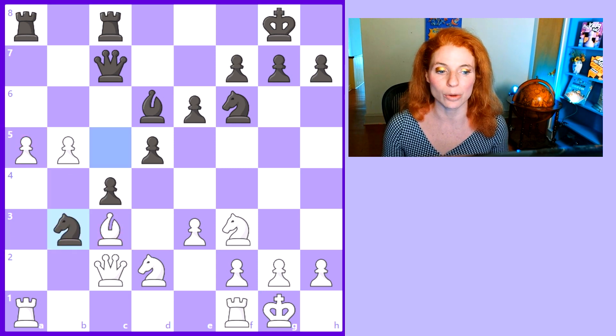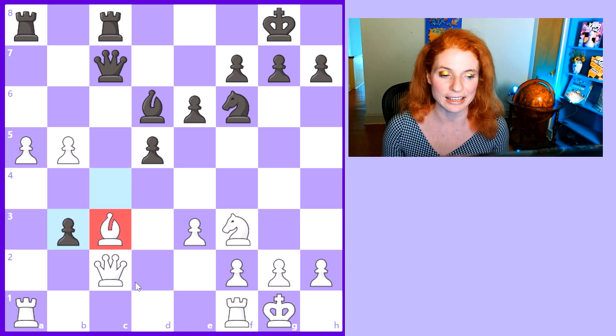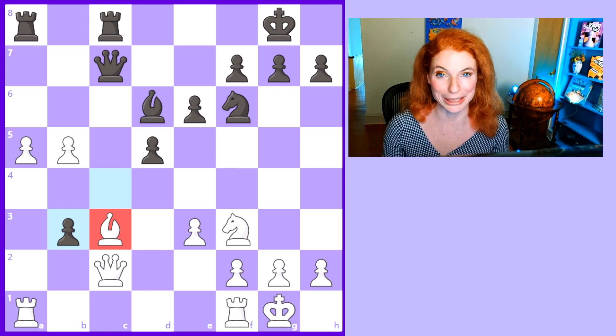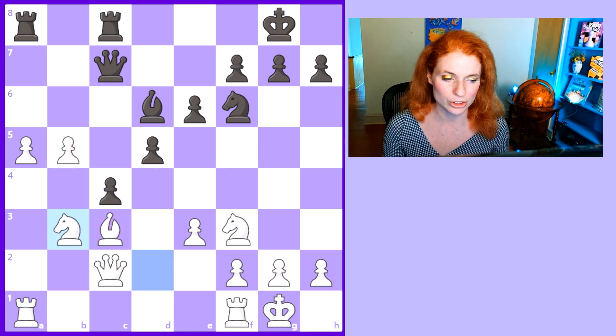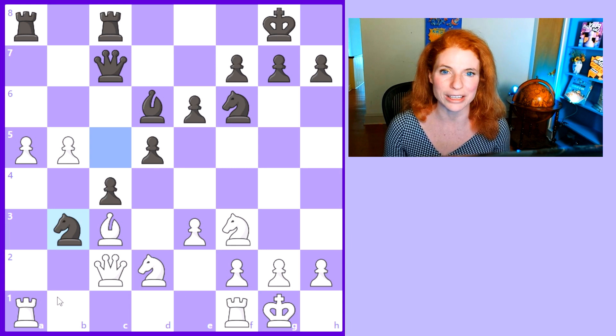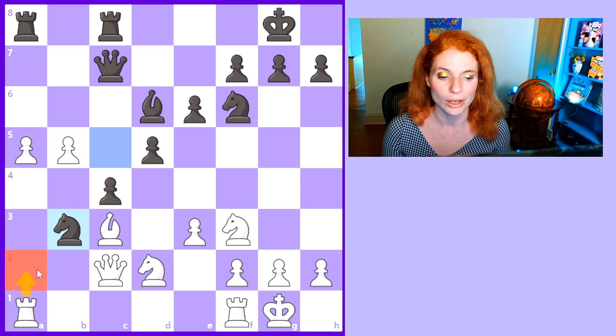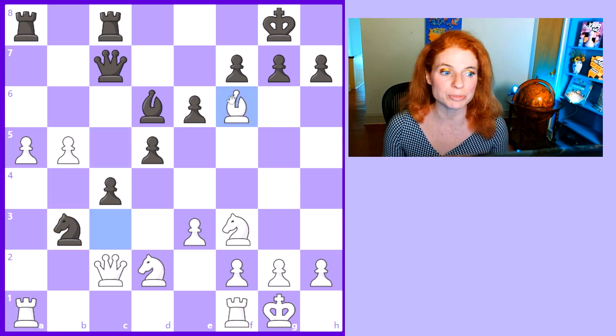After Knight to B3, White does have to be a little careful. If we simply take on B3 we're going to be in deep trouble — after pawn takes B3, look at that Bishop on C3, it's going to go bye-bye. Although even in that case we'll have a tiny bit of compensation because we've got these two pawns, but not enough. Of course, that was not at all what Jun Wenjun had in mind. She surprised me — I think Jovi and I were expecting something like Rook to A2 or Rook to A4, but she played Bishop takes F6.